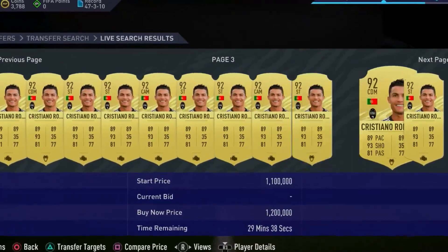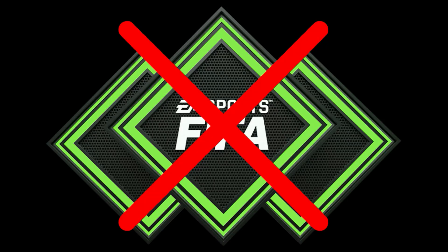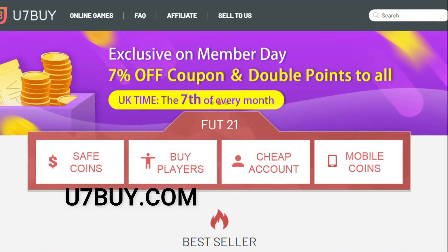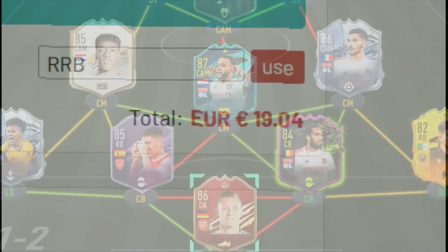Do you want to buy the best players in FIFA 21 Ultimate Team? If the answer is yes, don't buy FIFA points. Just head over to u7buy.com for your cheap, fast, safe and reliable Ultimate Team coins. Make sure to use the code RRB at checkout for 5% off.